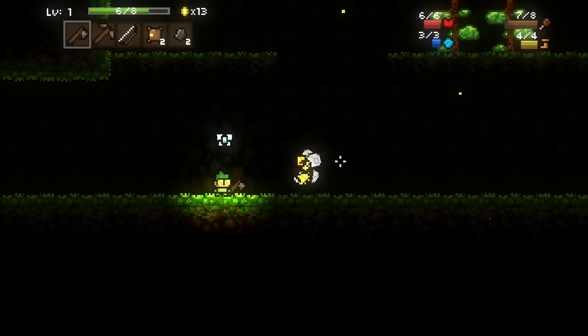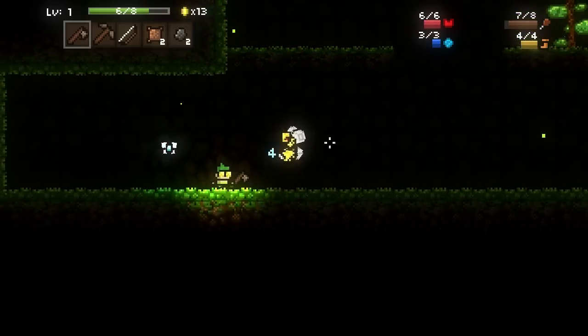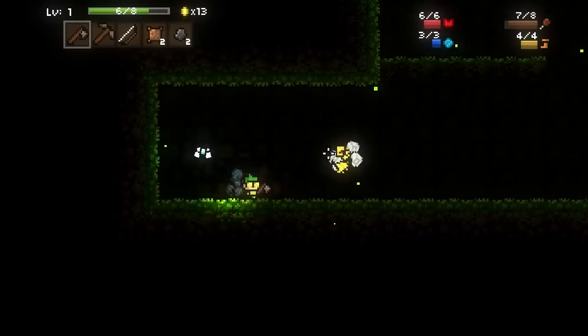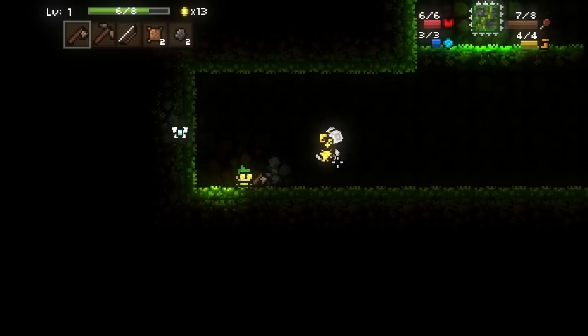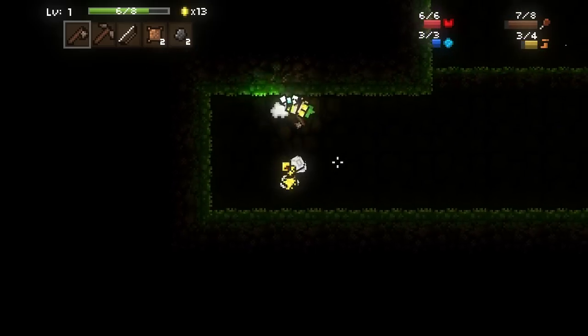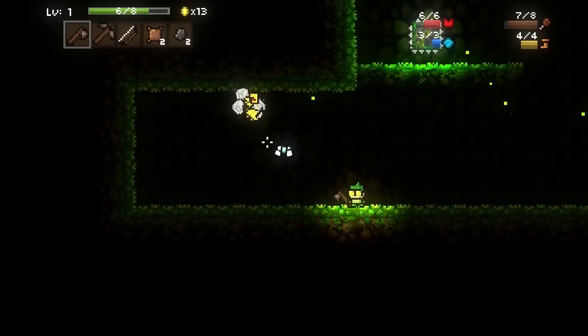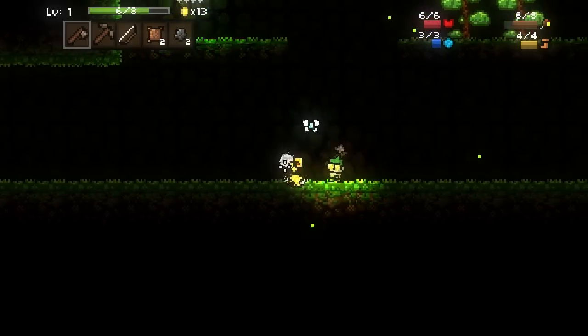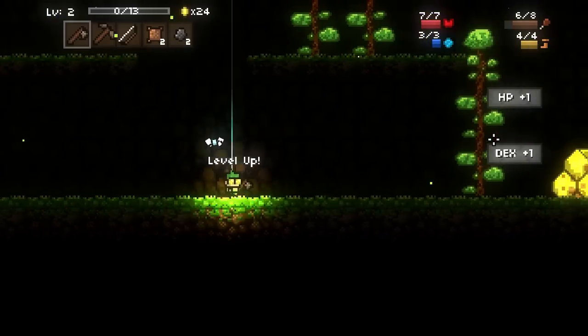Come on, you rascal, there we go. Another crit — four damage for a crit, oh no. Come on, you're going to die soon. I've run out of space. Yes! So in terms of health, we've actually got a fair bit of health, man. We need to make arrows.